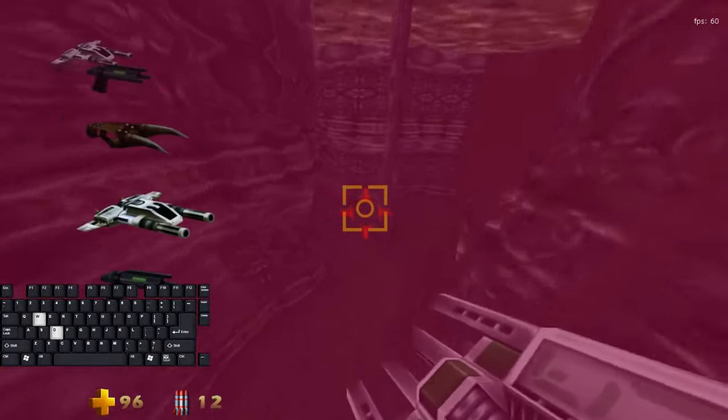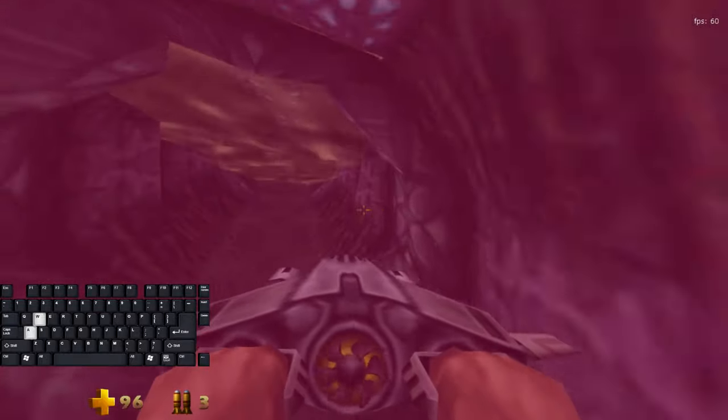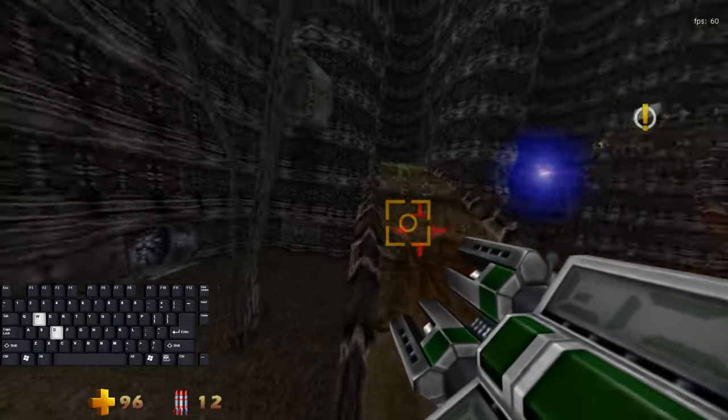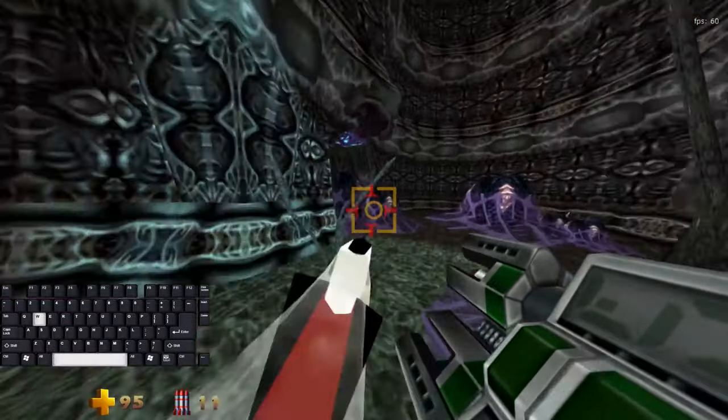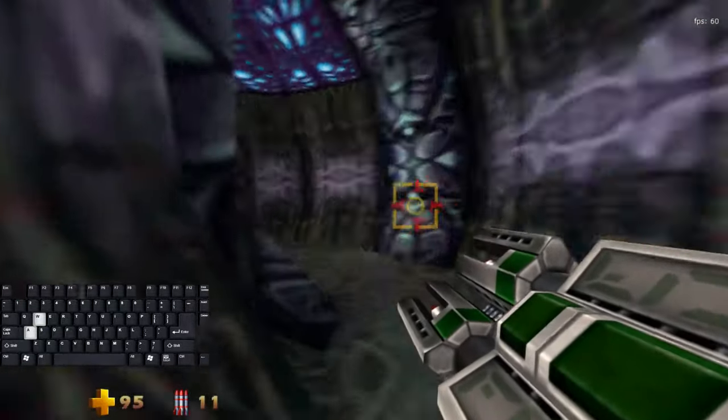You want to go into this room, jump down into the water, and go to the left into this little tunnel here. Hop up, jump to the second platform immediately, and then up here. You want to fire at these eggs right here, and then go into the warp.